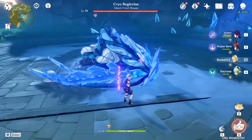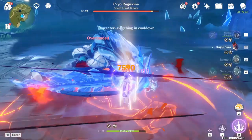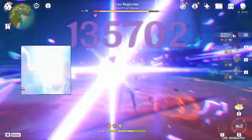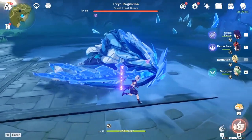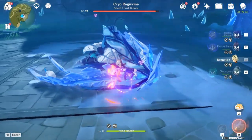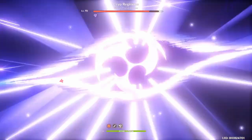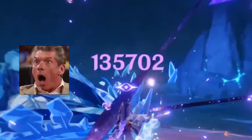I won't show you whale supports, but I can show you this run with Raiden, C5 Sucrose with 4-piece Viridescent Venerer and Thrilling Tales as her weapon, C2 Bennett with 4-piece Noblesse, and C2 Sara with 2-piece Noblesse and 2-piece Severed Fate. All of their talents are at level 6, except for Sucrose, but her level 9 talents won't affect the elemental buff of the 4-piece Viridescent. The damage you get is a big 135.7 thousand damage.